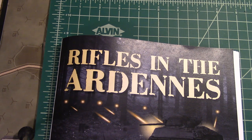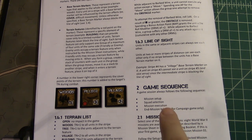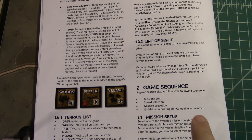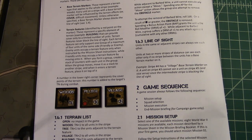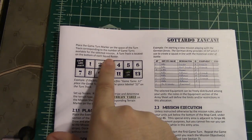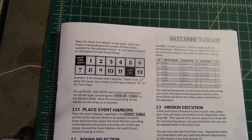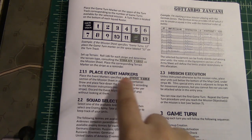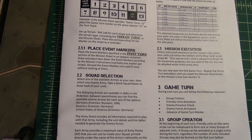We'll start by looking at the setup and then pop into the actual play. Here is the sequence of play: mission setup, squad selection, mission execution, and if you were playing the campaign you'd have your end of mission briefing - tracking progress towards experience points and developing new skills. We're just going to stick with mission setup, squad selection, and execution.